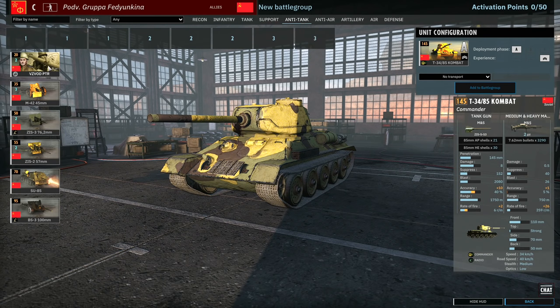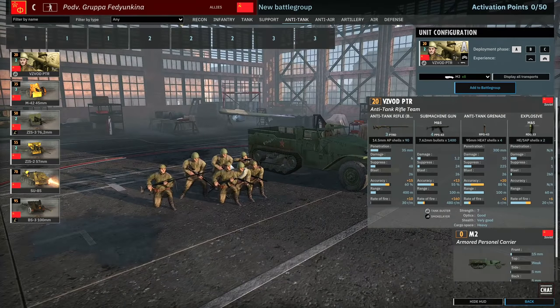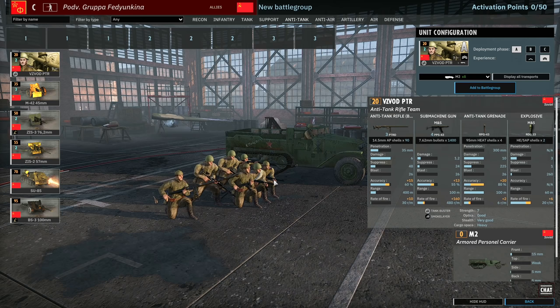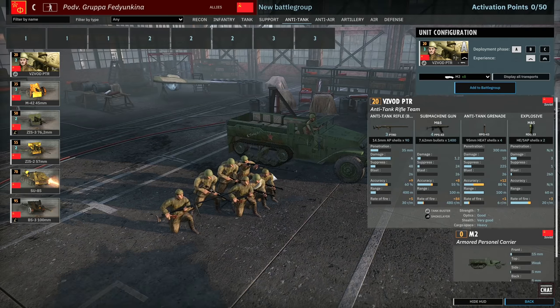Moving on to the anti-tank tab — this is where things get more interesting for Manoeuvre Group Fedyunkin. You've got the VZVOD PTR: three PTRDs and four submachine guns, with smoke grenades and anti-tank grenades. They're well equipped for dealing with transports and heavier units at close range, can smoke themselves off, and do a lot of damage to passing infantry. You do need to be on the ball with your micro to make good use of these.